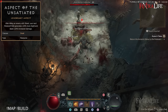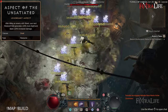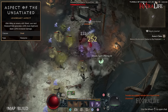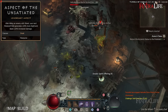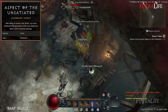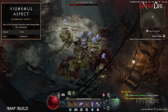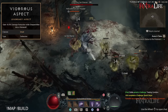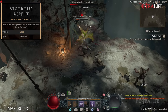Aspect of the Unsatiated is very good as well — after you kill an enemy with Shred, your next werewolf skill will generate more spirit and deal increased damage. Since you're using Shred all the time, it just gives you increased damage and more spirit generation without even having to think about it. Vigorous Aspect is one I can't recommend enough — it gives you a damage reduction whenever you're in werewolf form, which is about 99% of the time with this build, helping keep you alive very well.